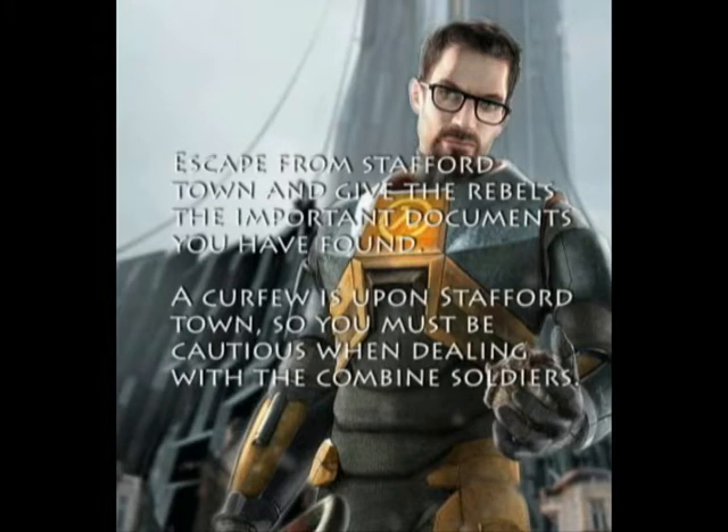Basically you've got to escape from Stafford Town and give the rebels the important documents you've found on the mutant outbreak. You are still Gordon Freeman. A curfew is upon Stafford Town, so you've got to be cautious when dealing with the Combined soldiers.